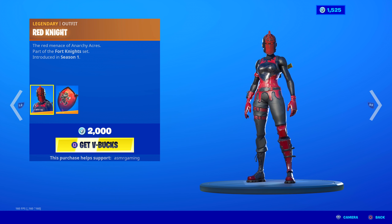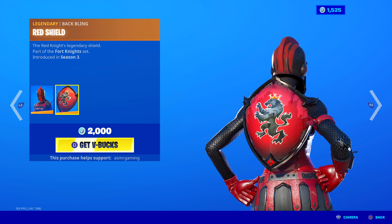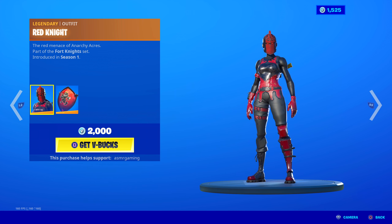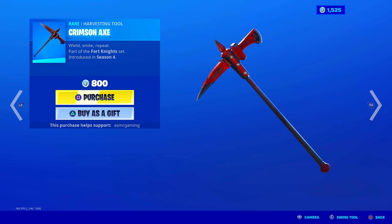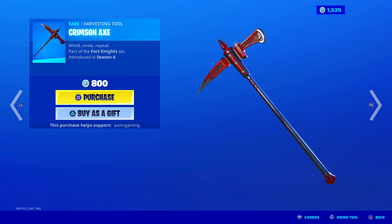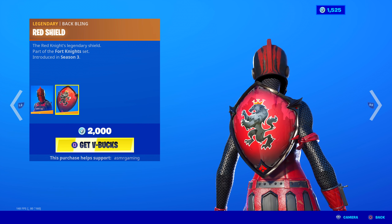Red Knight - the Red Menace of Anarchy Acres, part of the Fort Knights set. So we get Red Knight back again. She's still famous - people love the skin, very popular, especially for the back bling. This is the only way you can get a shield back bling like this if you weren't in Season 2. The Red Knight's Legendary Shield - part of the Fort Knights set. Red shield. The back bling came out later - first it was just the skin, back bling came out in Season 3. Great legendary skin. Has her own Crimson Axe - wield, smite, repeat. No unique animation. Sound is okay, design is red but still a little bit simple, but it goes very well with the Red Knight. The Red Menace of Anarchy Acres - man, I miss Anarchy Acres. I almost completely forgot how it looks. It's been such a long time.